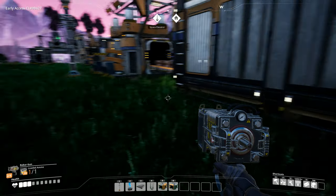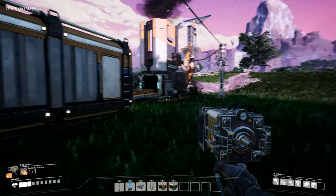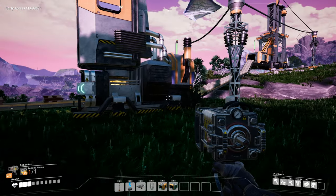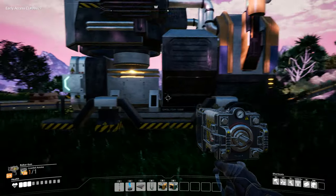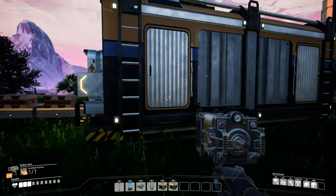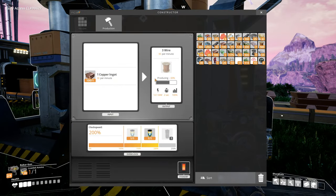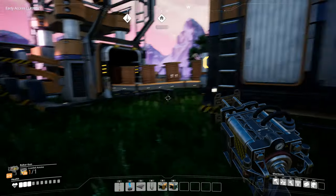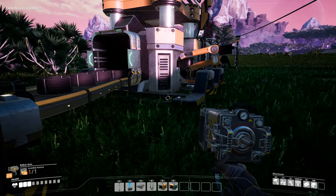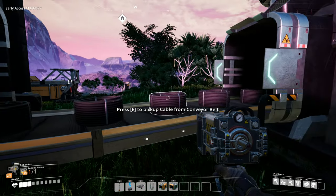One little bit of advice: buffer your production. You can see it here in this copper line — copper ore comes in, then copper ingots are forged and they sit in this stockpile, then the constructor turns them into wire, wire gets stockpiled, and then wire gets turned into cable, which gets stockpiled.